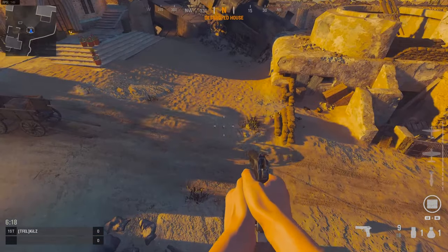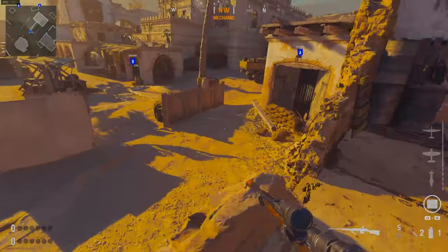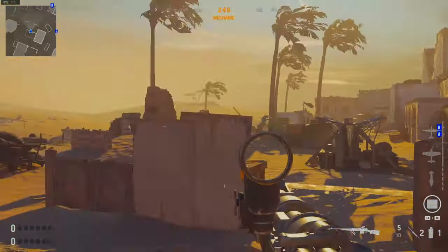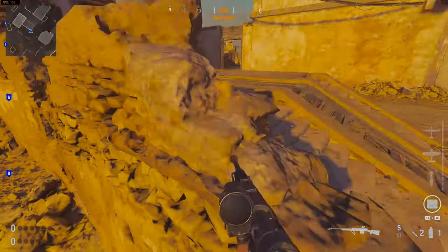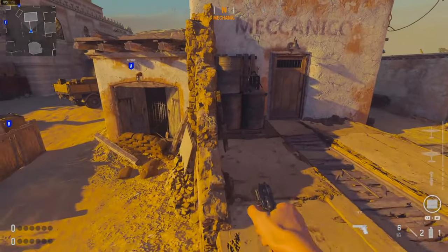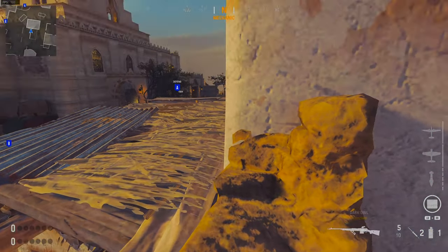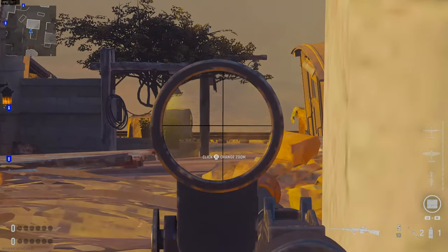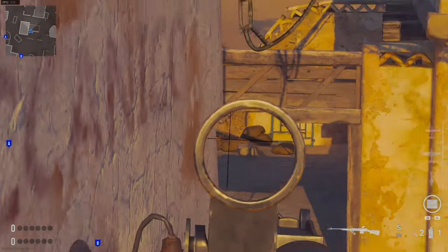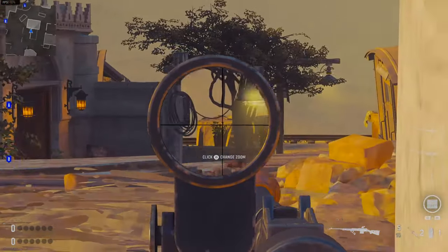Look how much of a parkour this map is. If your job is to watch the flank — and maybe your teammate is watching stairs and stuff over there — you can jump up here, push a little bit on the left side, run up it, and bang, you will see them cross. Obviously you have to be aware if they've already crossed, but this is how you watch the A flank.